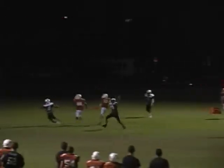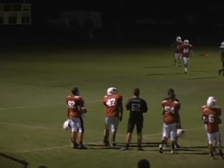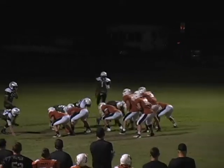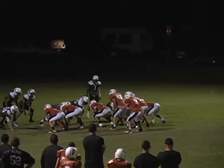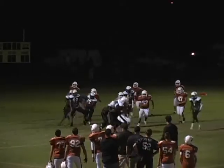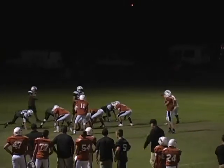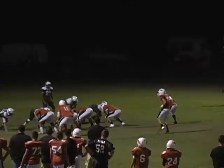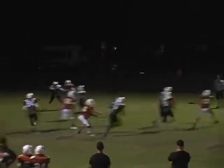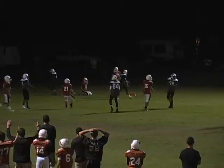Number 13 drops back to pass, throws it out where nobody's at, but there's a flag on the play. Low snap to number 55, wrapped up before he gets back to the line of scrimmage. Number 13 rolls out to pass and just overthrows the receiver in the end zone.